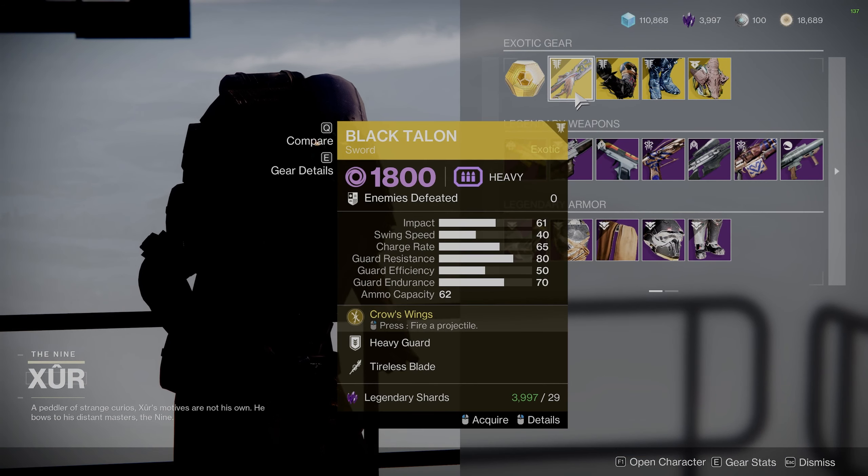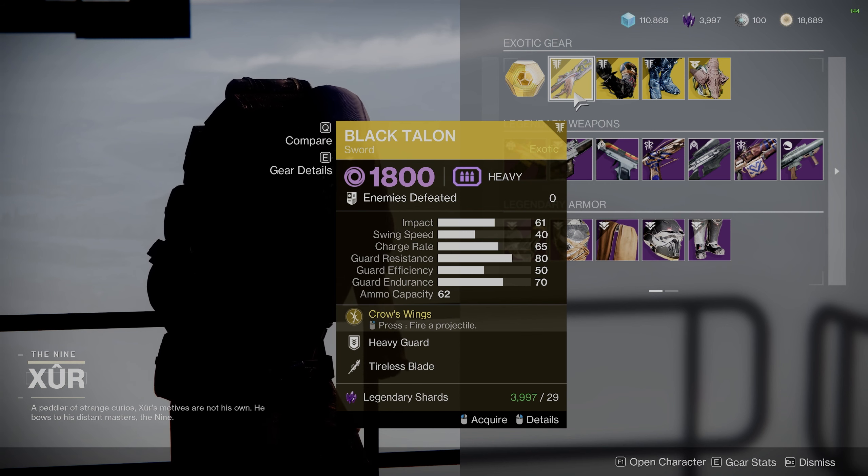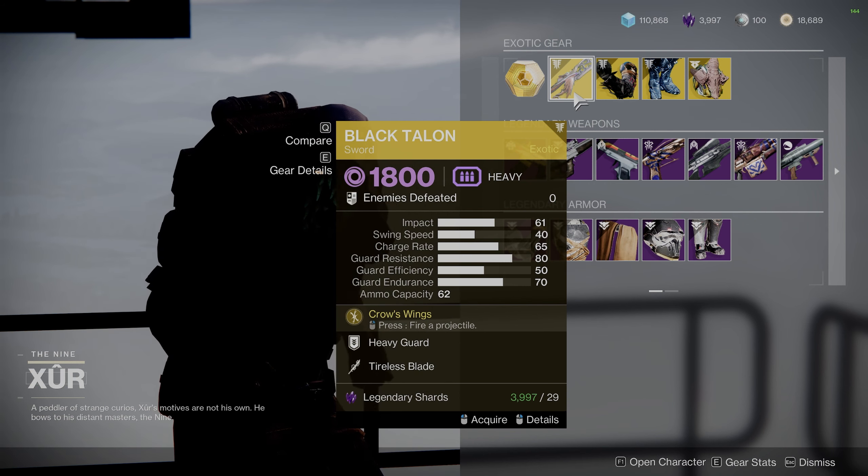Black Talon is the featured exotic weapon, which I really like the look of — it's really cool. It's an interesting sword that can fire projectiles, so a ranged sword. It's kind of fun in lower tier content, but nothing insane overall, so don't use this in Grandmasters.